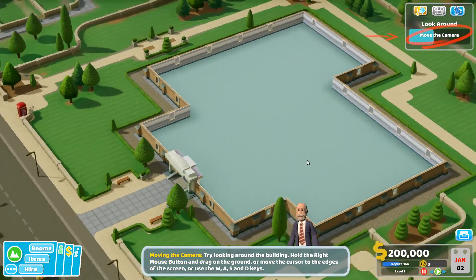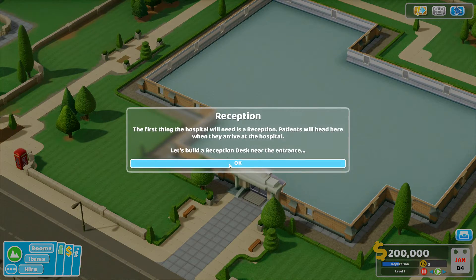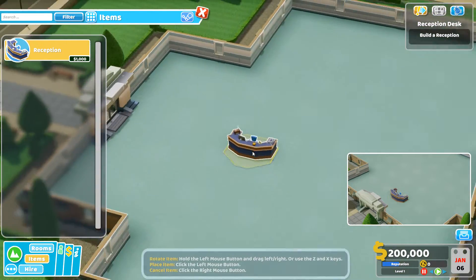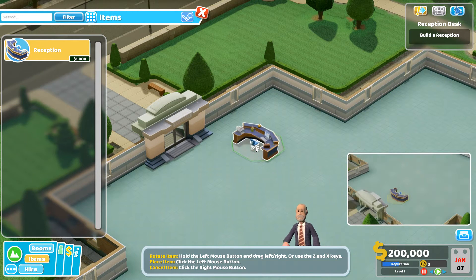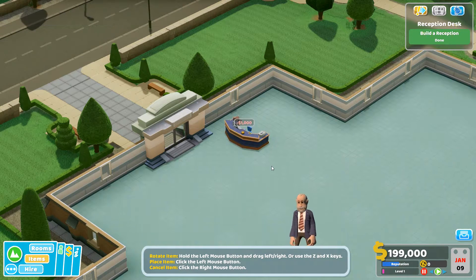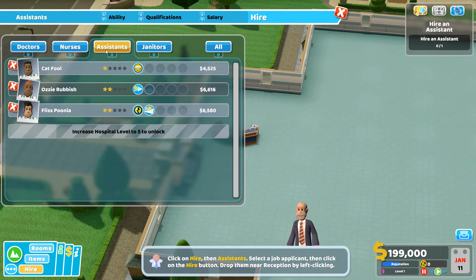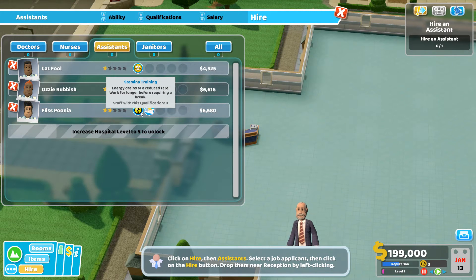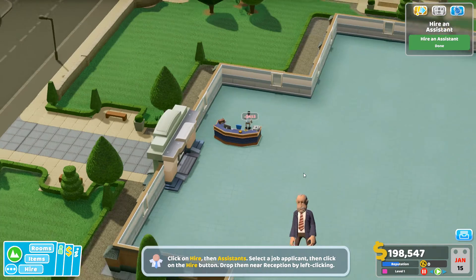We can spin and zoom in — there we go, camera sorted. Let's build a reception desk. I'm not going to build it where it tells me to. The Z button turns items, and I do like my reception to be at the side. Now let's hire a receptionist — you're motivated, emotionally intelligent, good stamina. I'll just go for the cheapest one first.